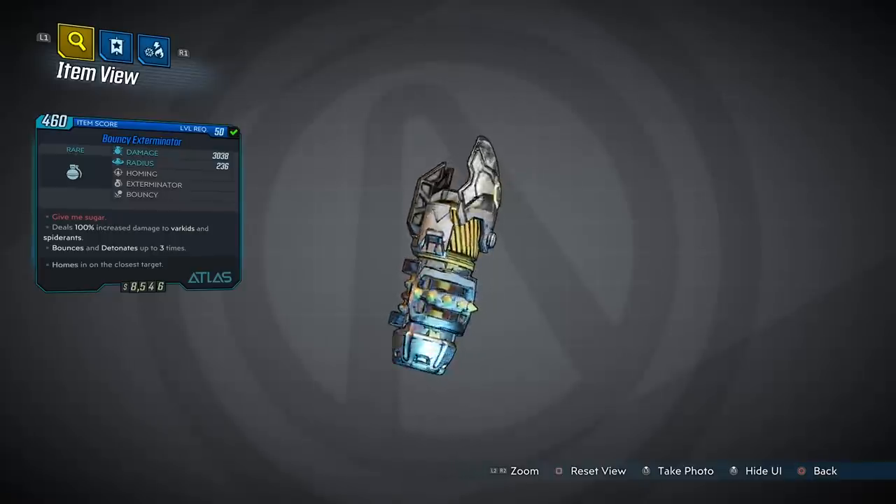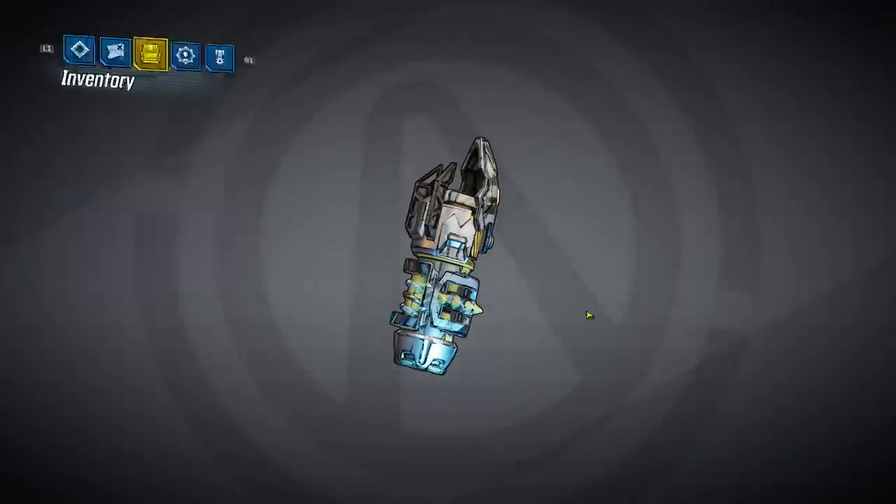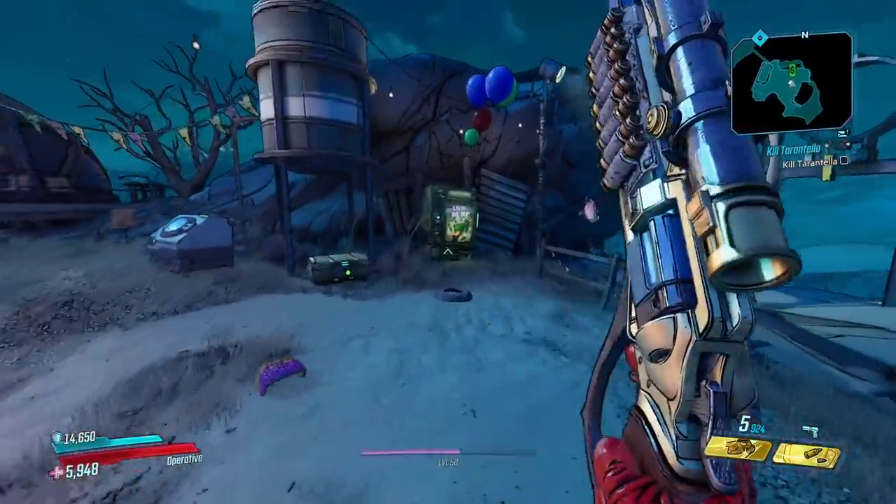The Bouncy Exterminator you get from the piñata has red text that says 'Give Me Sugar.' I don't know much about this grenade yet, I haven't really messed with it, so more on that in a future video perhaps.